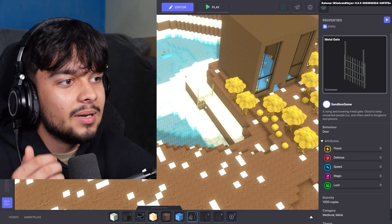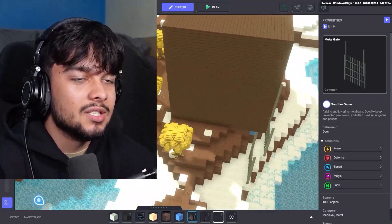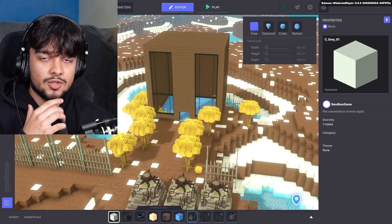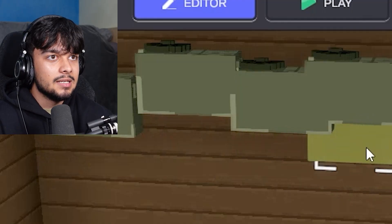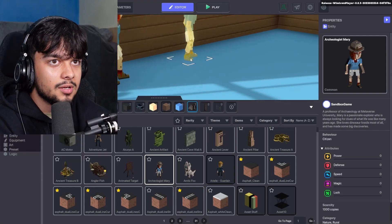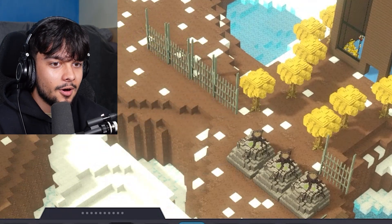The whole place needs to be surrounded by a metal gate. I've completely forgotten how to rotate things — maybe you just can't. Looks like we're gonna have a gate on the back. I can't put it on the sides, which is really getting on my nerves. What do you think of my house so far? I did this all with the game maker, with barely any experience. AC motor — yes! I need a couple of these just to keep the place cool.